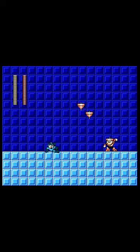Against enemies, Oil Slider does 2 damage with a Buster Shot, or 4 damage in oil board form. Except against bosses, it's 1 damage per shot, and 2 damage in board form.